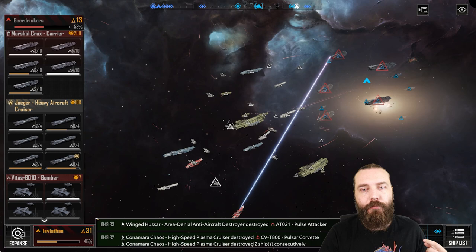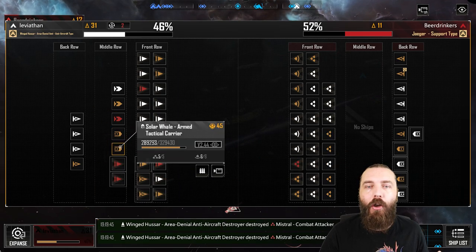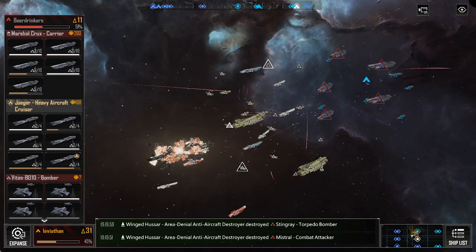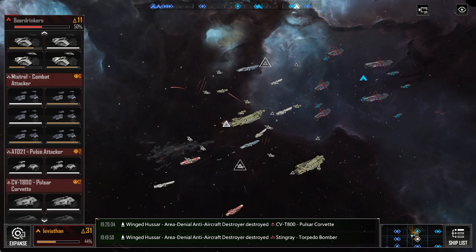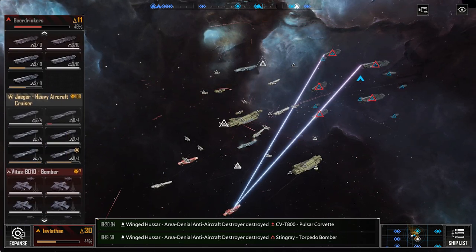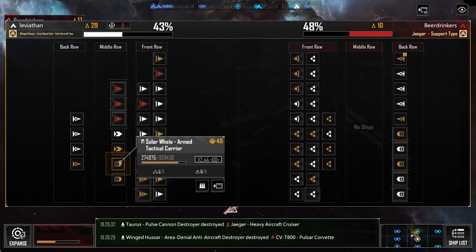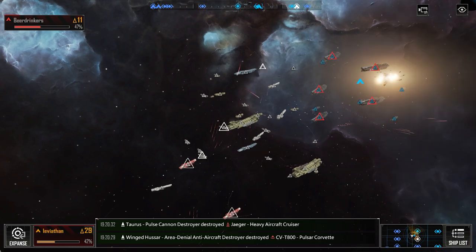So this is the battle report. Let's watch the battle and talk through the report. We can see here that we've got a 'beer drinker' fleet — pretty much the quintessential meta anti-capital fleet. We have Marshall Cruxes with anti-supercap loadouts, the Jaeger with anti-supercap, and it's like a massive air fleet. I was running about 83–85 aircraft, but he had way more than I had.